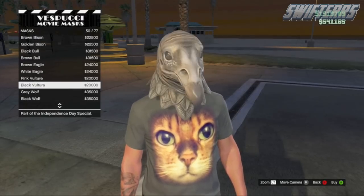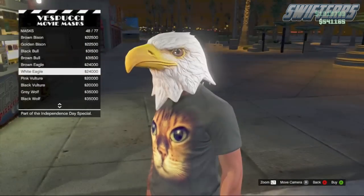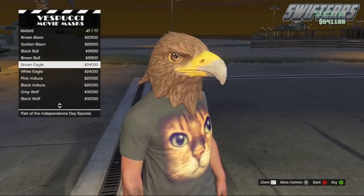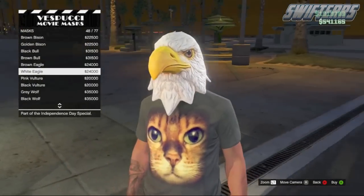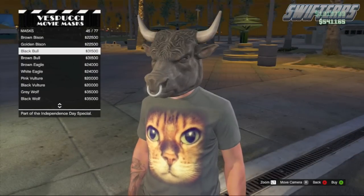It looks extremely realistic. I do think the black vulture looks a little bit weird, but the brown bald eagle looks really awesome, and obviously the white eagle is very patriotic — it definitely symbolizes the United States. This one kind of looks like a minotaur, although it is a bull.